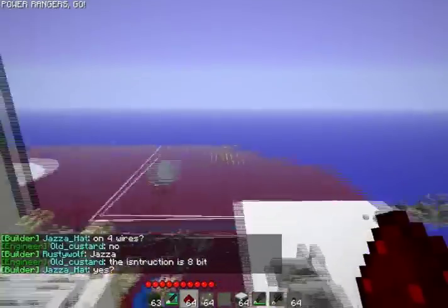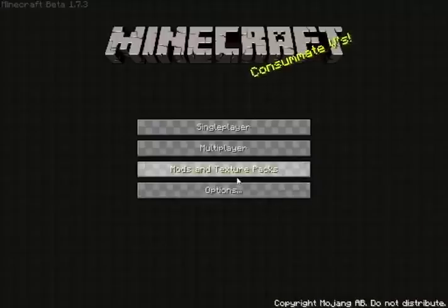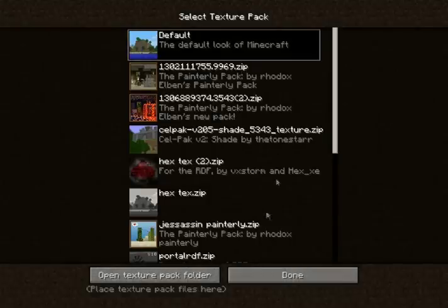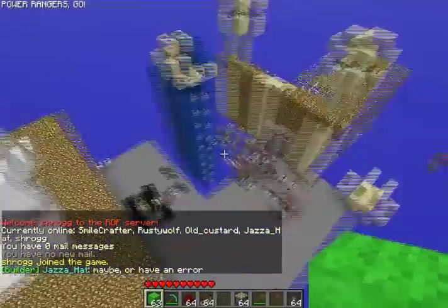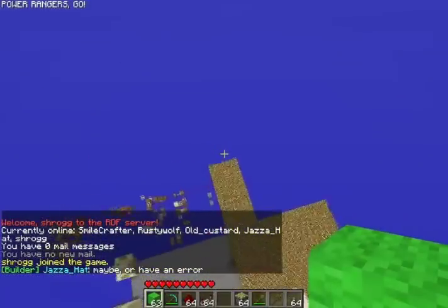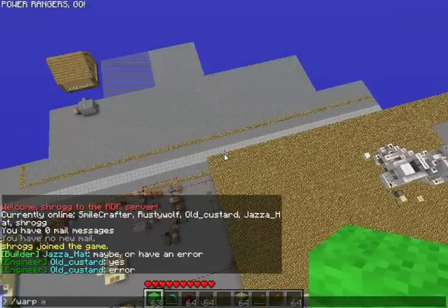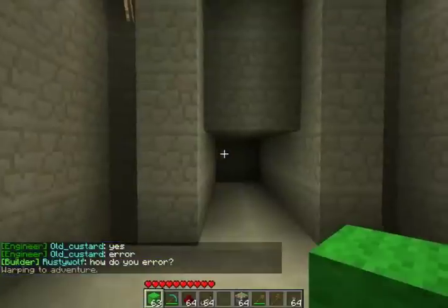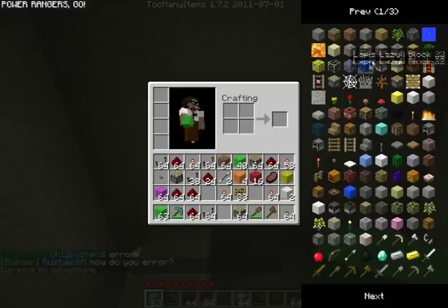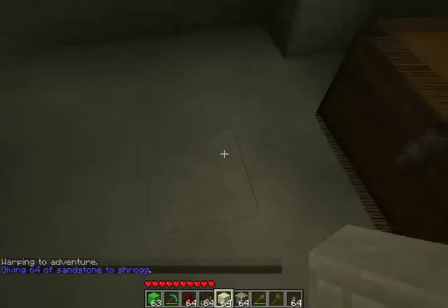A lot of it was just ripping parts of other texture packs apart. I think I should change back to my other texture pack now, which is the default — I'm an ever kind of defaultist. What should we go to next? I think we can go to Adventure. There we go. Someone dug a hole in the ceiling, it seems. Let's just block this out.